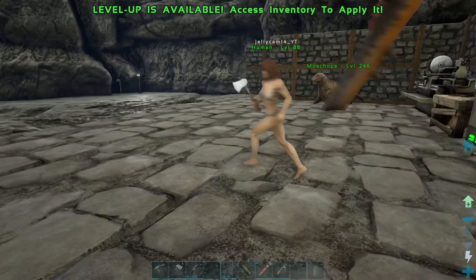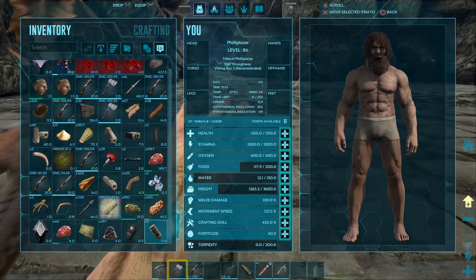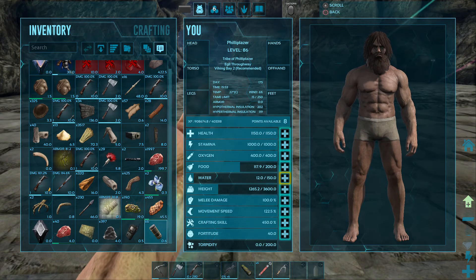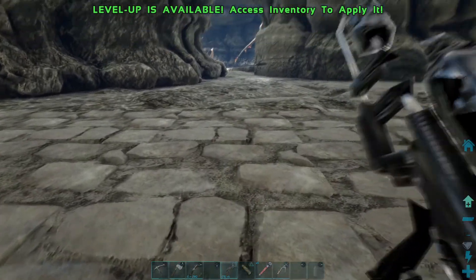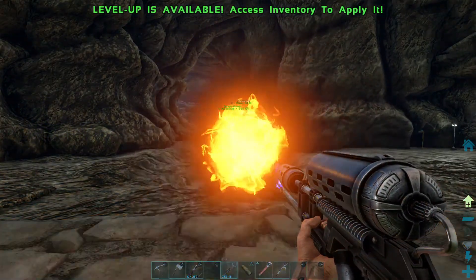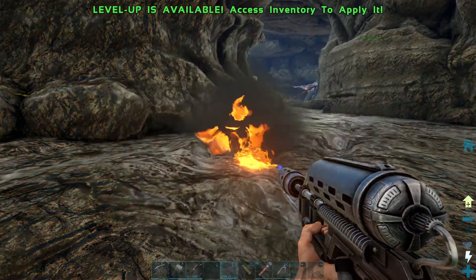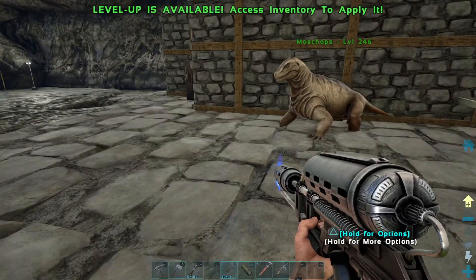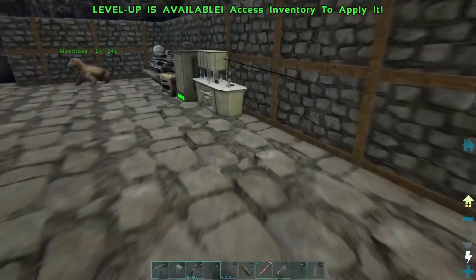I'll invite him in a minute mate. Let me start and do something in a minute. There we go. That is beautiful. Oh yes, I like that a lot. Ladies and gentlemen, we have a flamethrower! Woo-hoo!